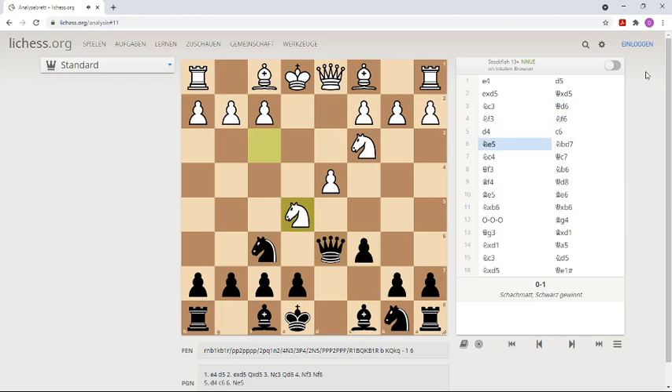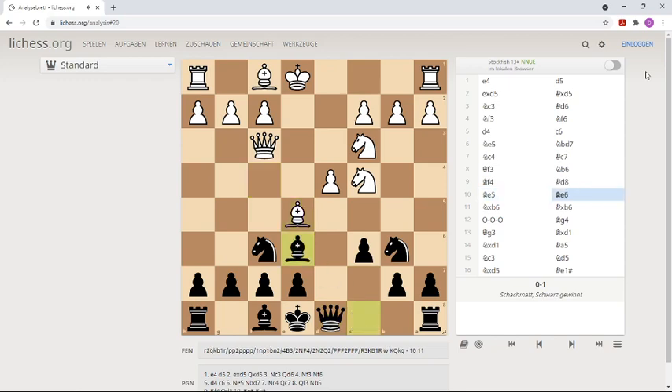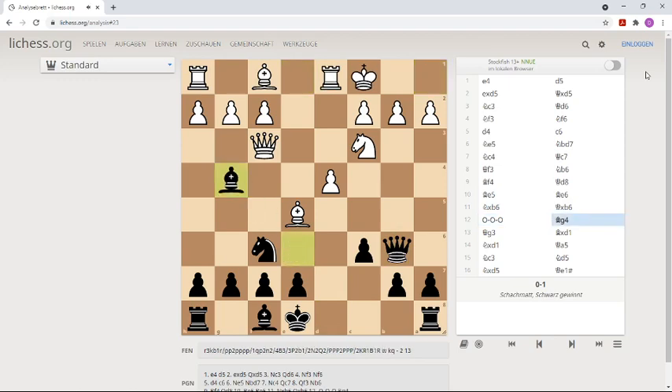So far normal. I challenge this outpost on e5, he attacks my queen, I retreat and he develops his queen to f3. As usual I get into some trouble with my opening, but so far it's all okay. I exchange the knight, he castles long, and this is my chance.